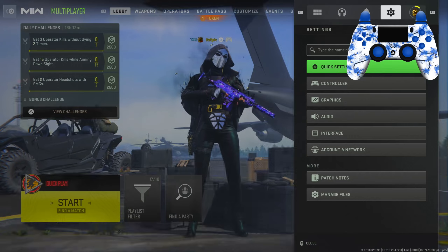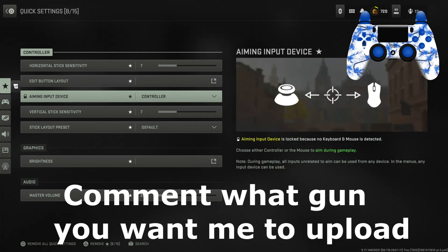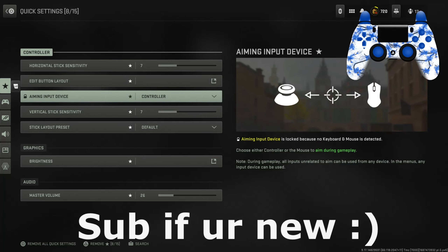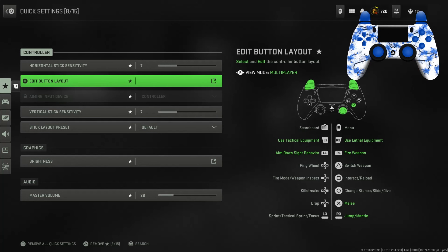What is going on everybody, it's Epic here. In today's video I'm going to be going over my best settings. For the horizontal and vertical I do have seven and seven. I feel like that's a very good sensitivity to have, so you can turn around fast as well as being really accurate at aiming.